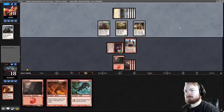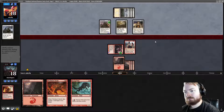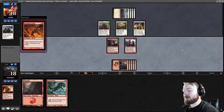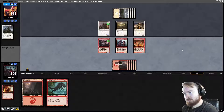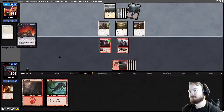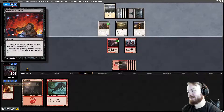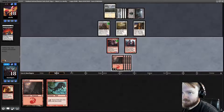Opponent plays their 4th land and a Mausoleum Guard — that is annoying. Draw a Mountain, play a Mountain, land Pitchburn Devils, pass the turn. No attacks from the opponent. Vampiric Fury would be good here. Our opponent is actually a 2-color deck, which is generally what you should be playing. When Bonds of Faith severs the bloodline — oh man, I love using this card as a kill spell in Standard.